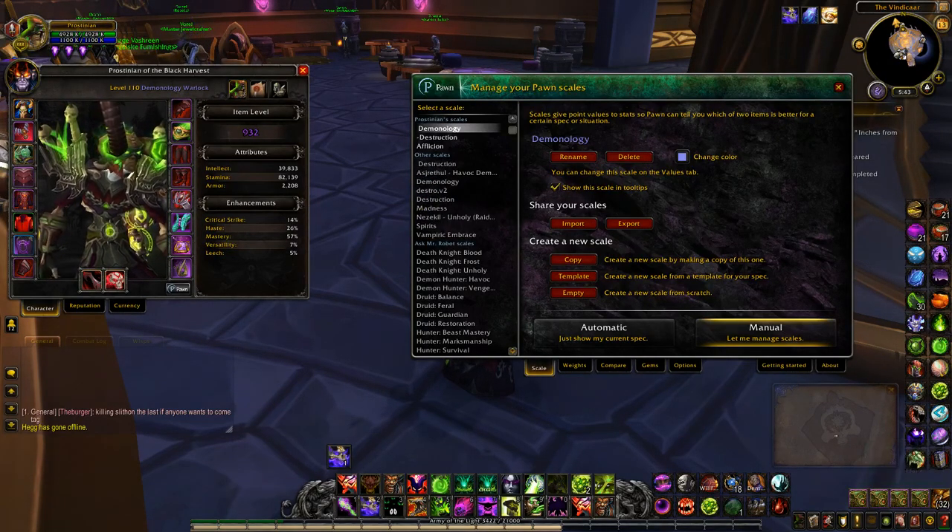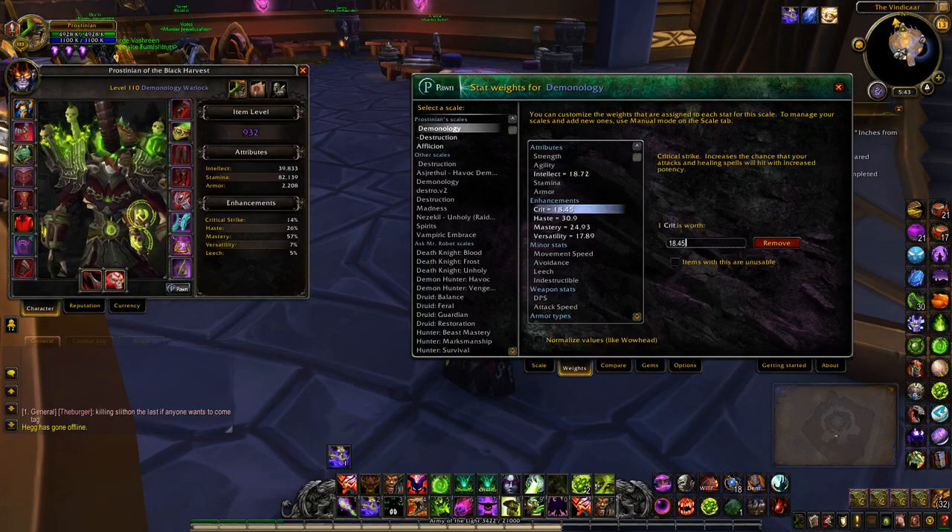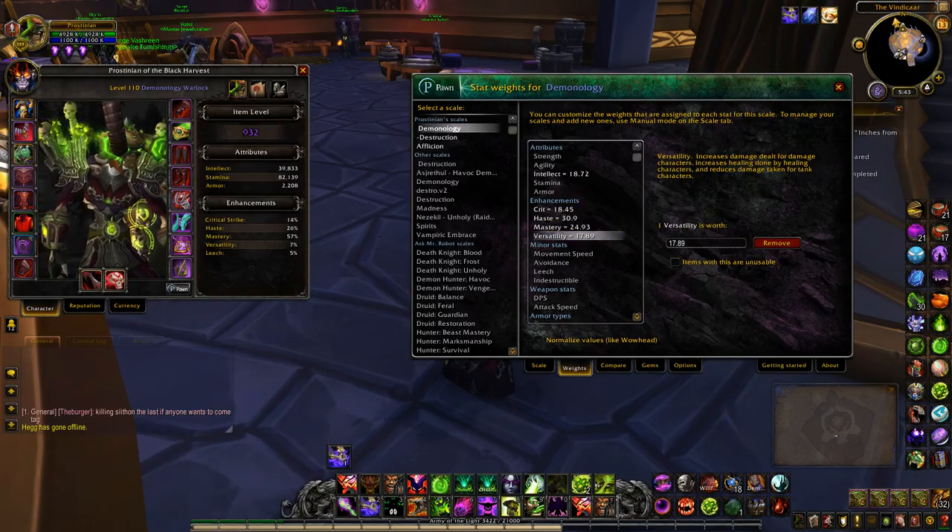We're gonna focus on Demonology, because that's what I use. If you look at the weights here, yeah, these are way off — these are just the default. I deleted all the ones I had just for this tutorial.